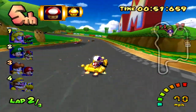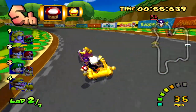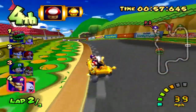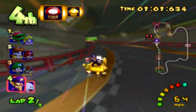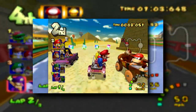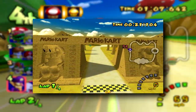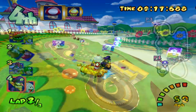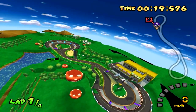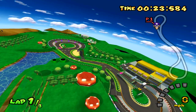Hey guys and welcome back to another LostBits video right here on TetraBit Gaming, the series where I explore interesting scrap, secret and unseen content in video games. This is part 2 of my Mario Kart Double Dash series, so if you haven't yet seen part 1, I highly recommend you check it out first by clicking on the card right here to see all the cut content as well as the unseen aspects of the game's Mushroom Cup. If you are coming here from part 1, just like the end of the last video, I will be using the free camera to look around the rest of the courses in the game and see what interesting things I can find or take a closer look at.